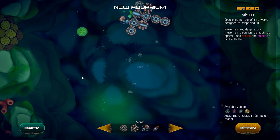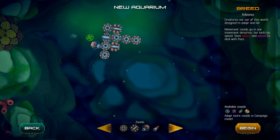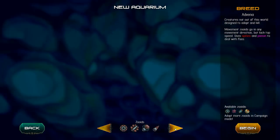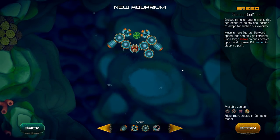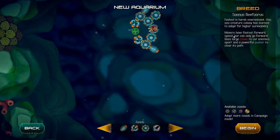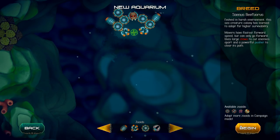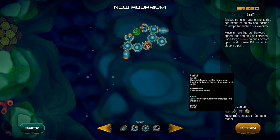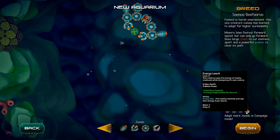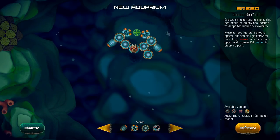We're just diving in blind as I always like to do. We have the breeds as usual. I'm not sure what it's going to entail, so I'm going to go ahead and use my usual favourite which is the sanus beefy orus — the beefy one as I've always called it. Available abilities: zeta plate, radial rattler, and energy leech — that's actually a pretty nice combo. And begin!